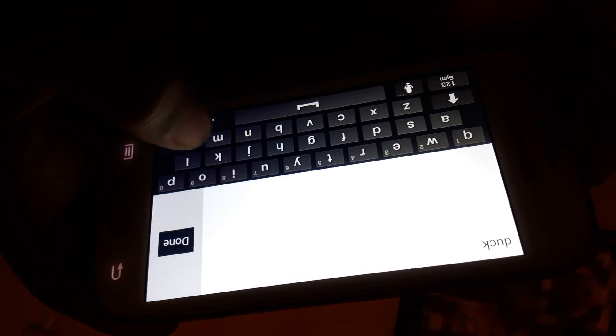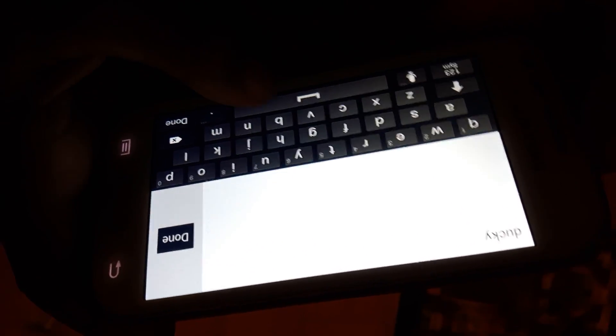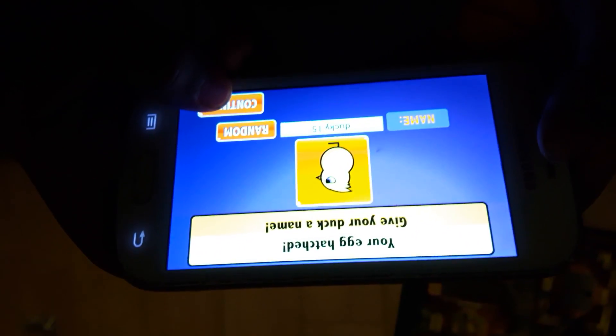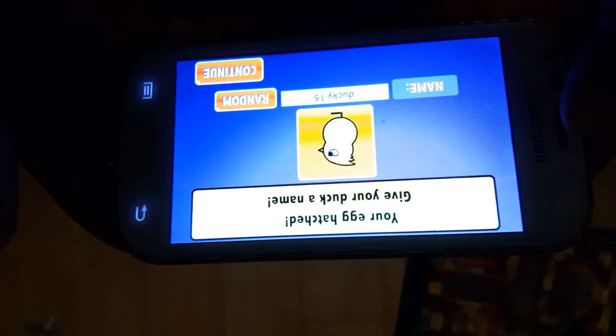Let's click play. One duck racer reigns supreme — it is up to you to beat him. Which egg should we choose? There's yellow, white, and brown. I'm going to go for yellow.